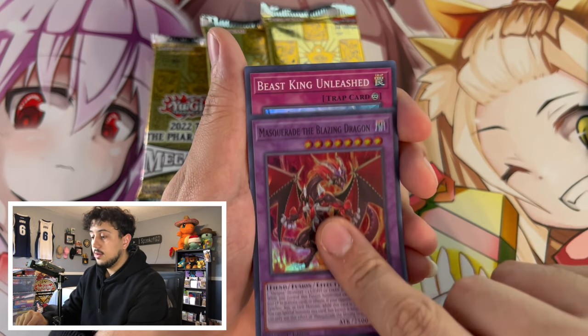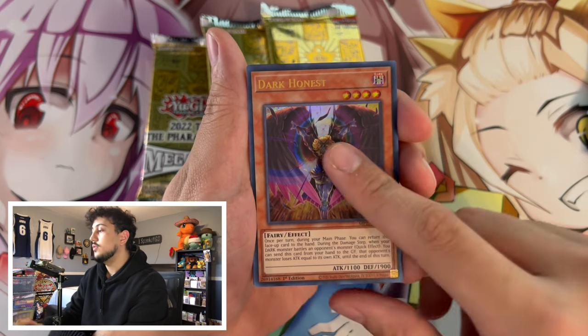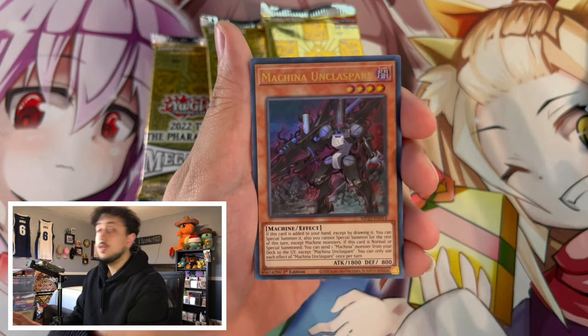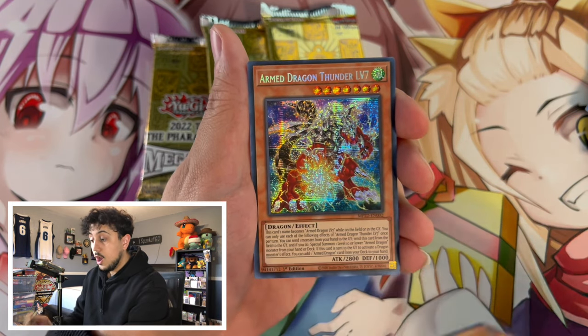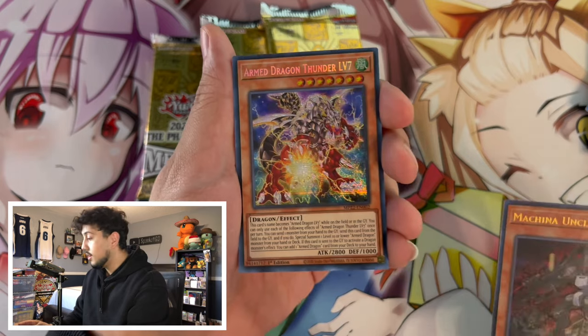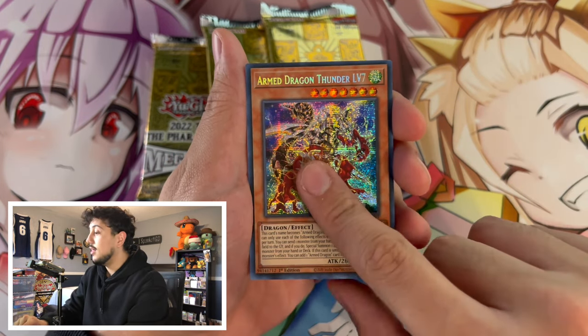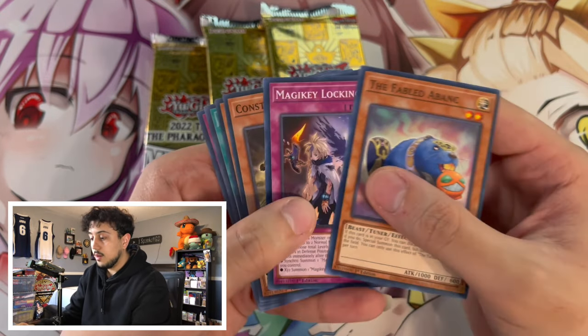We got Masquerade. Beast King Unleashed. Dark Honest over here. We got another ultra rare — Machina Unclasp. Hopefully we can pull a good secret rare. Arm Dragon Thunder Level 7! Not mad with that one either. I was just talking about bringing you guys this deck profile — I just need a rare Arm Dragon Flash. That's the card that I'm missing, and it's a rare in this set.